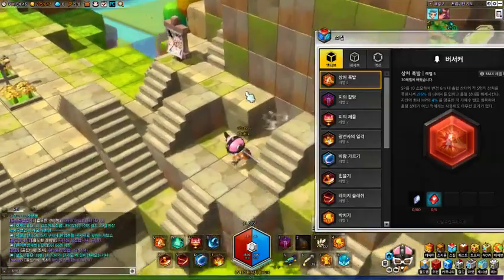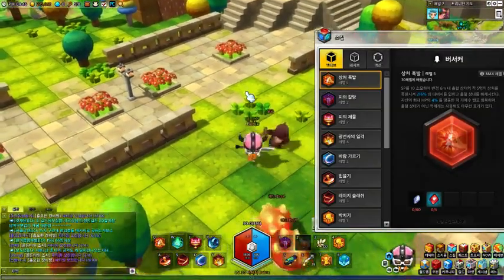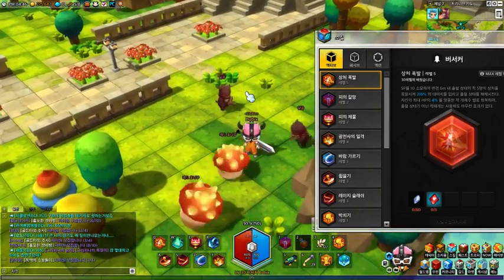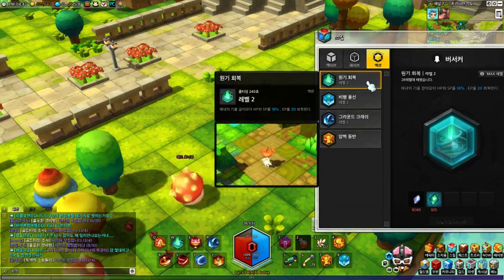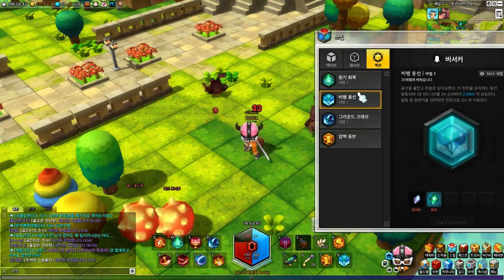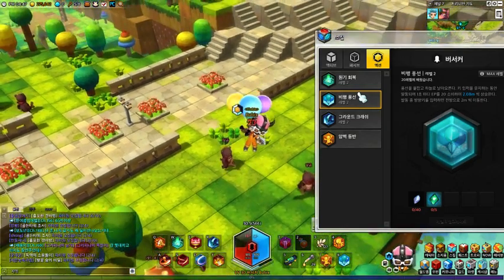Let me show you some action skills — these are the skills that everybody gets. The first one is a healing ability that you get as a Berserker; it uses SP and heals you up to 18%. The next one is Balloons, which everybody gets starting at level 20 — you can click it and get to fly. How awesome is that!